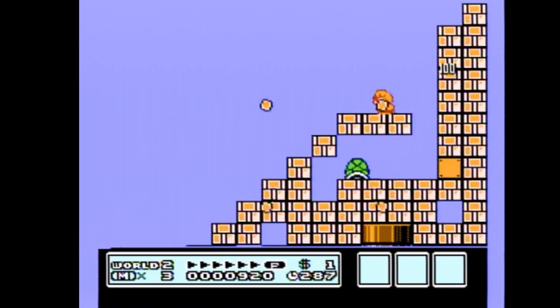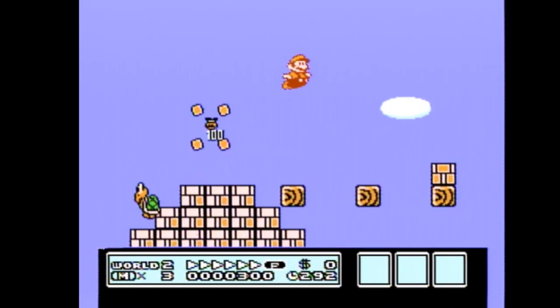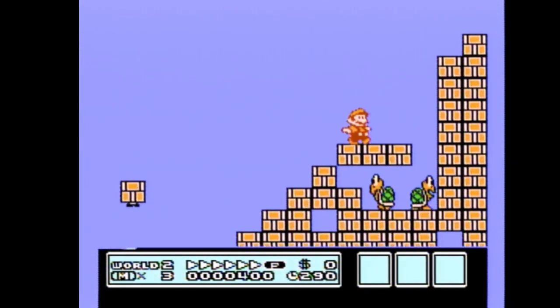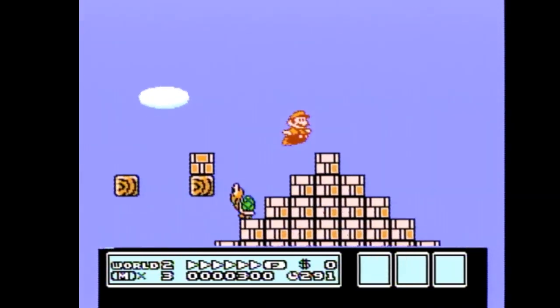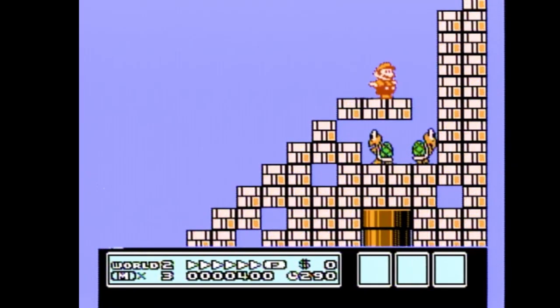Number three: you can do a medium jump and then hold A again to bounce off the middle step. Number four: you can do a medium slash big jump to do the same thing on the bottom step that you did for the middle step. Lastly, if you're super lazy, just run off the block and rebuild P-speed and side jump into the last step. This method is slower though.